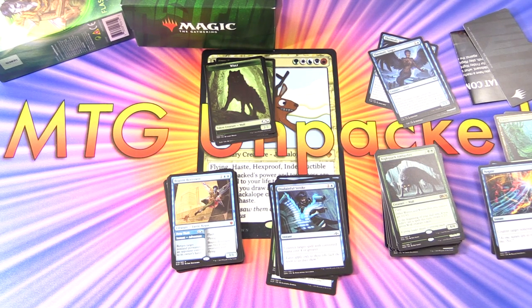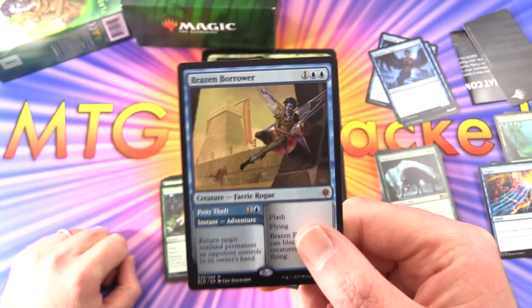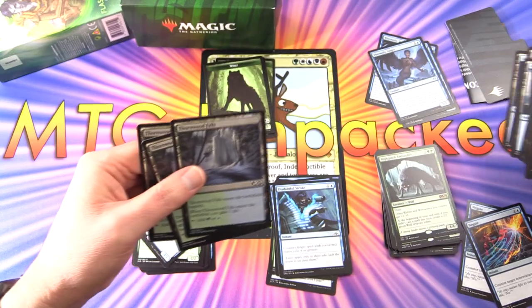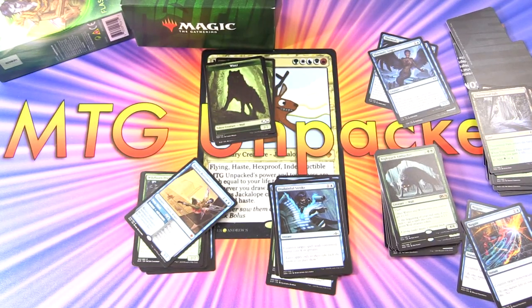As for upgrades, you'd probably want to add two more Brazen Borrowers. The lands are a bit wimpy — you've got the basics and dual lands that enter the battlefield tapped. You'd want to replace those with Breeding Pool, which is pretty pricey — maybe another $50 or so to upgrade. So you're starting at $25 to $30 US with definite upgrade options and about six months of play. And with Ikoria: Lair of Behemoths, I'm sure there'll be a lot of nice add-ons for this and all the other Challenger decks.